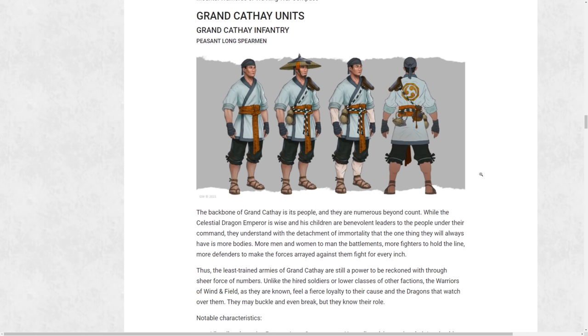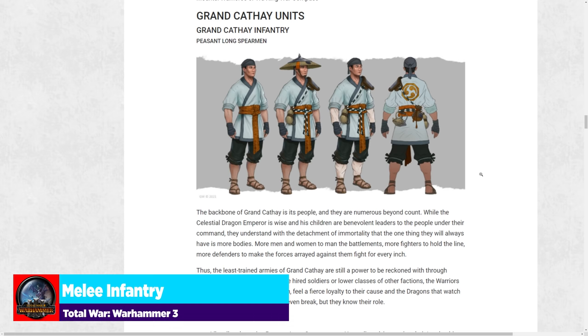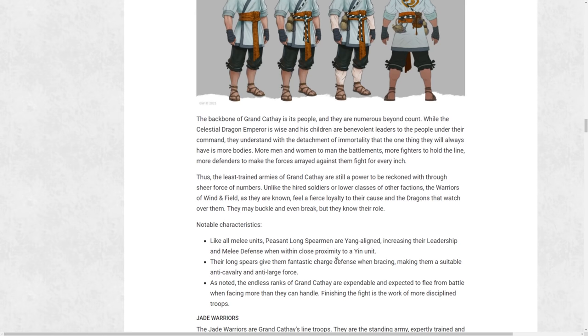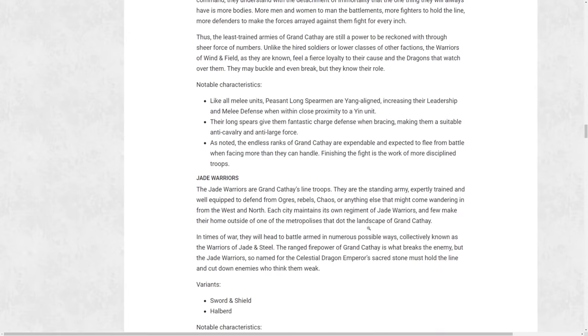Jumping into the roster, the first units are Peasant Long Spearmen — your chaff infantry spearmen. Their long spears give them fantastic charge defense when bracing, making them suitable anti-cavalry and anti-large forces. This is your first Yang-aligned unit; Yang increases leadership and melee defense when within close proximity to a Yin unit, creating really cool overlapping harmony benefits.